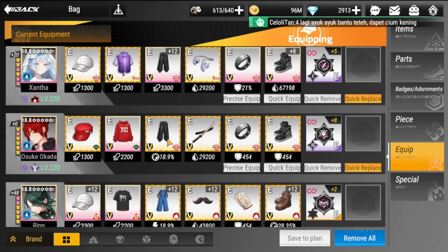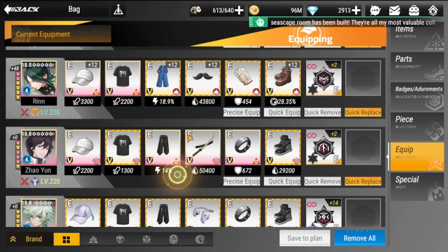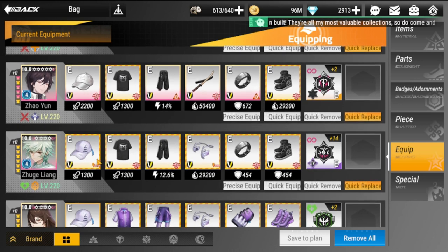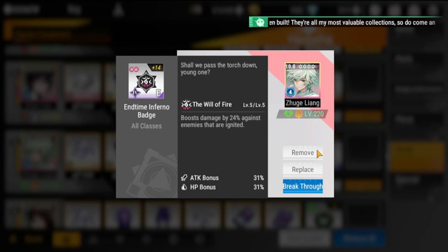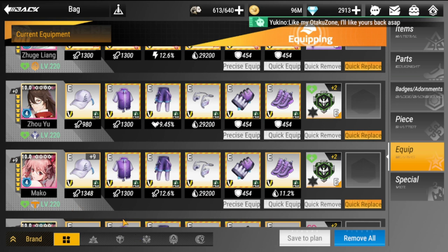Usuki has an attack set plus a defensive set, and his badge is the End Time Frost Badge, which gives additional 18% damage against frosted enemies. Zuki Liang is using an attack set and a crit set, and the End Time Inferno Badge to boost damage against ignited figures.